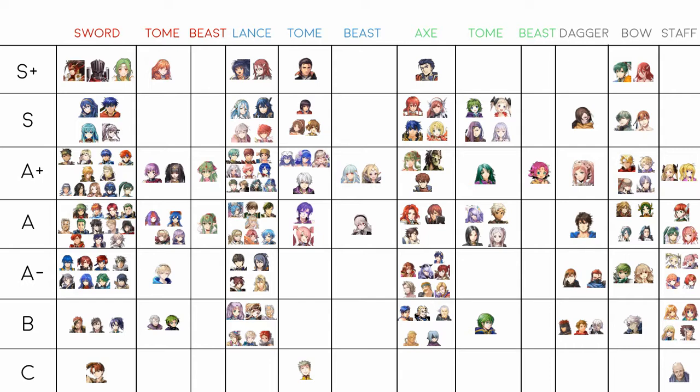Brave Ike is S rank mainly because Desperation and Bravehearts are useless against him due to his 80% damage reduction special, but he still dies to units with high enough attack — my Sonya can one-round him in two hits because the first hit does so much damage. He's still a great defensive unit with Quick Riposte and Steady Breath. Amelia is an amazing armor unit but suffers from being very team-dependent and having one movement, preventing her from being S+, though she has the highest base stat total in the game.